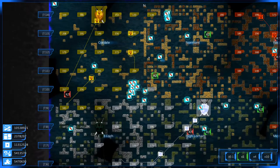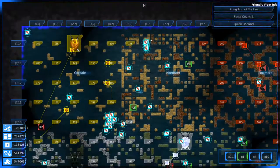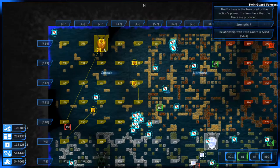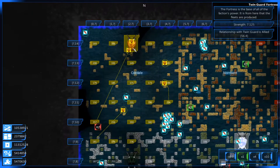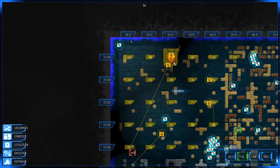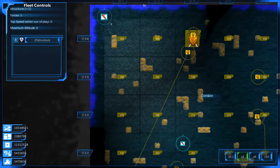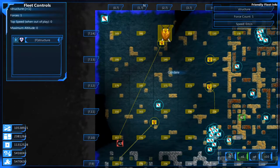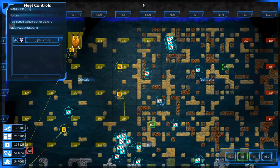Let's declare war on the Twin Guard. We're going to start up here, because I want to just go straight over and wreck the fortress. We can nip the fortress in the bud and keep it from spawning ships. You may also notice I snuck an antenna array up here — I fully imagine they may send forces to this one — and we also have another antenna array here. So these may end up blockading quite a few ships.